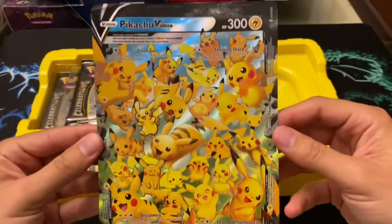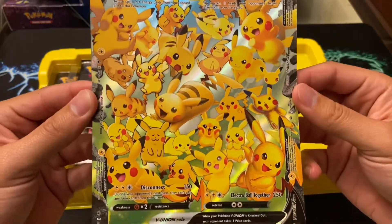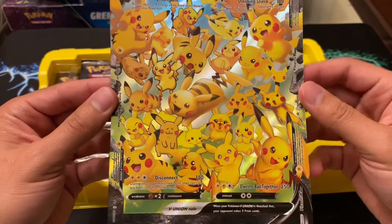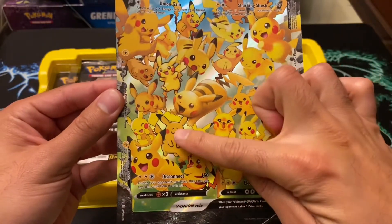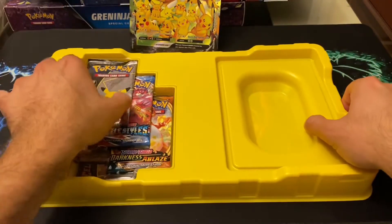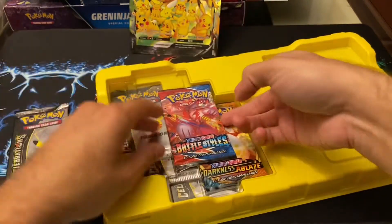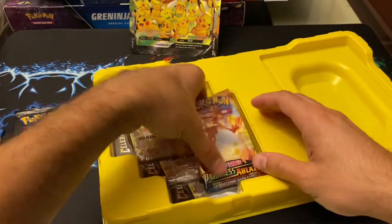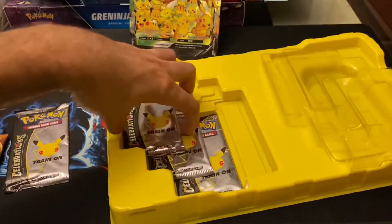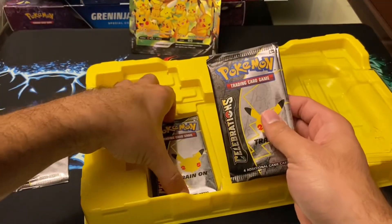This is the Jumbo card — it's four different ones that can combine to make one big one. There are some funny faces in this; I'll put that in the background. Here are the packs: Celebrations, Battle Styles, Darkness Ablaze, then a divider, then Celebrations — three more of them.